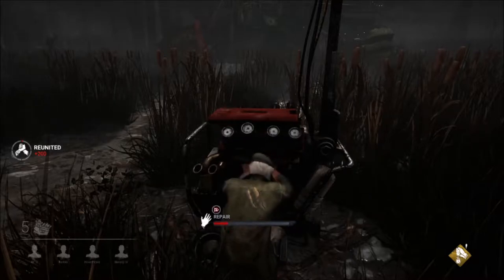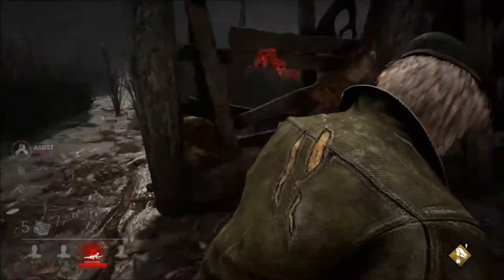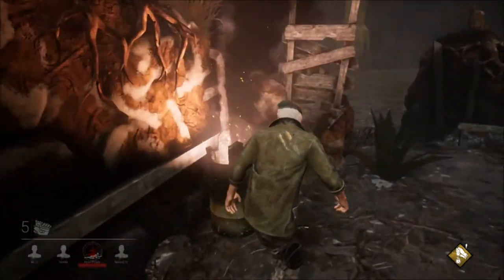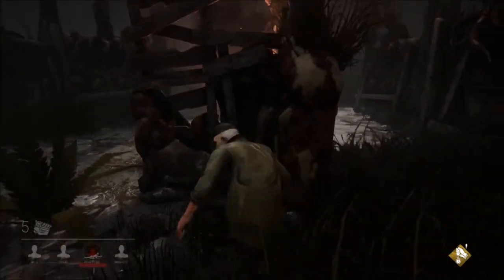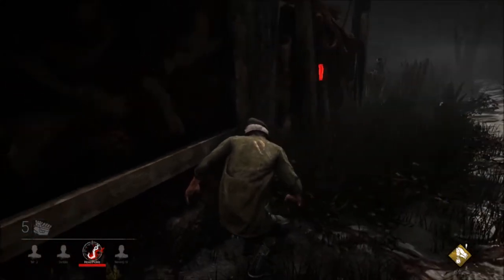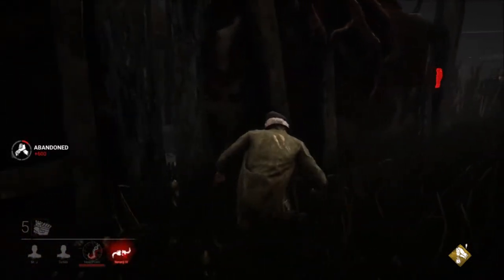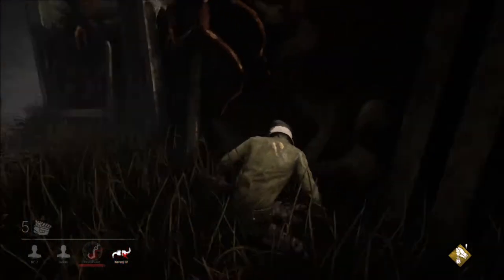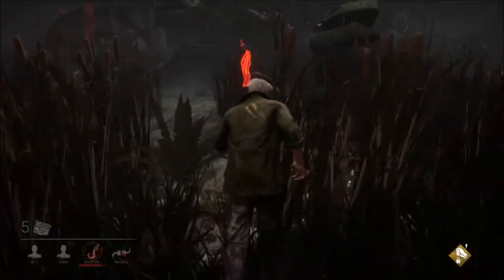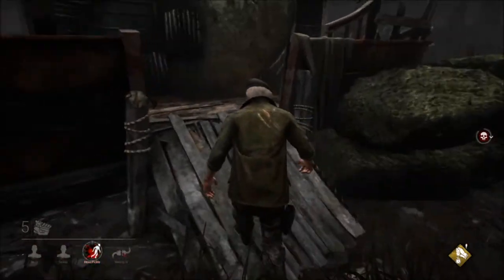Claudette scared the heck out of me. I saw the Pig coming. The Pig went ahead and put a trap on Claudette. Somebody disconnected from our match already — not exactly what I wanted. Let's go ahead and free Claudette. Now I need to go hide because the Pig has Make Your Choice, and she will no doubt be coming back for me.